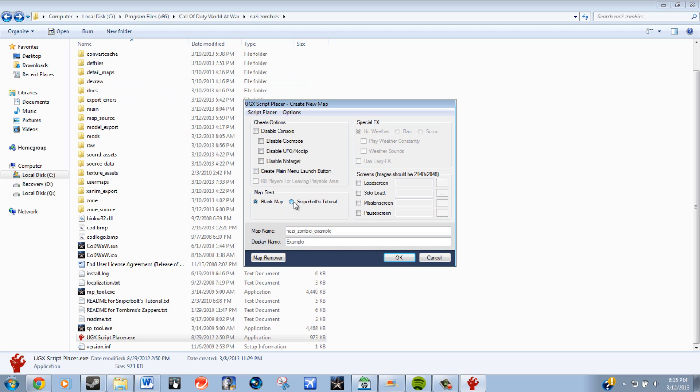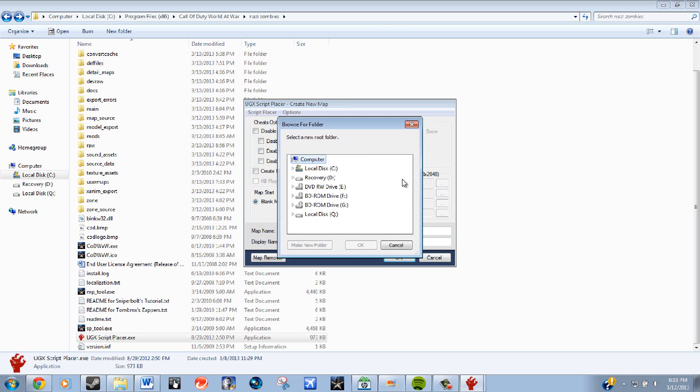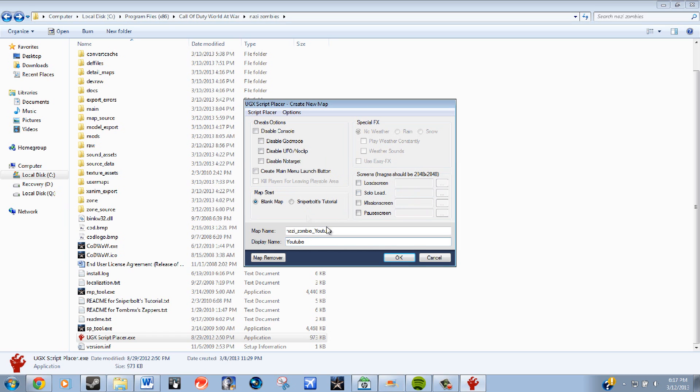Once it opens up, you can either choose blank map or the Sniper Bolts tutorial. I'd suggest using the Sniper Bolts tutorial since it has zombies already set up for you. For the map name, you want to do nazi_zombie_ and then whatever you want — I'm just going to do 'youtube'. Type in 'YouTube' for the display name too. Then go to Options, use custom game path, select your root folder by going into your program files, click on Call of Duty World at War — that should be highlighted — then click OK.